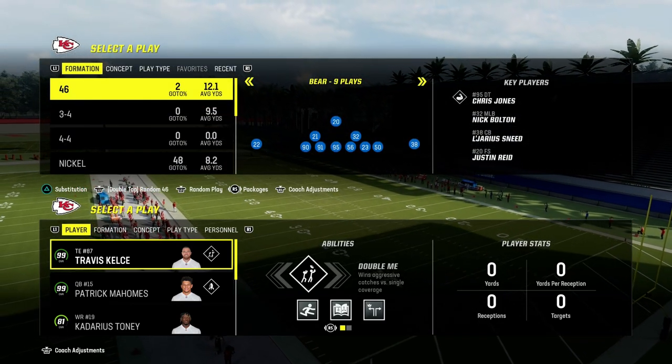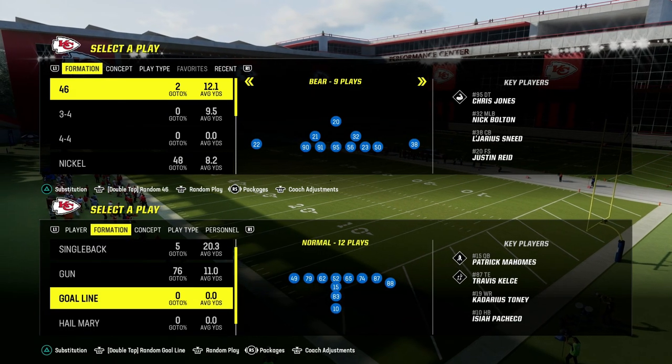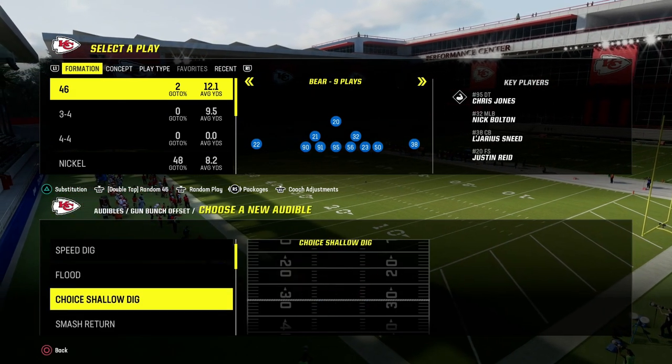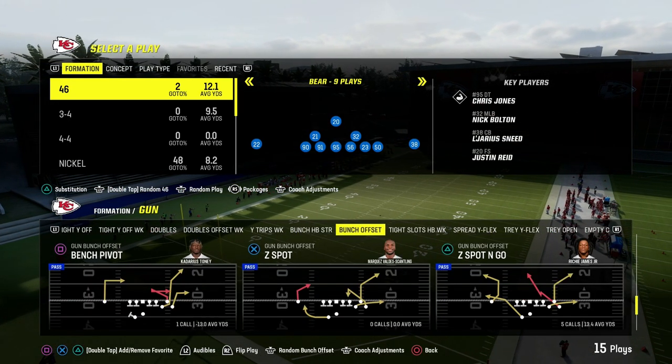I'm going to show you one of the better blitzes in Madden 24. It comes out of the dollar formation, out of the 4-6 defensive playbook. And if you guys want to get my entire dollar offensive e-book, I'm going to put a link to that down in the description. You can get that by becoming a Patreon member today.